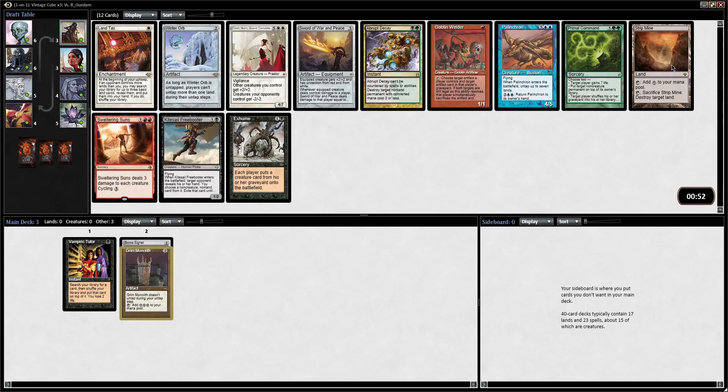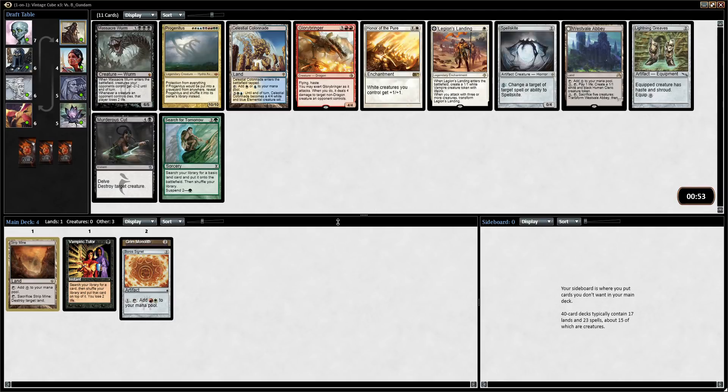There's a Goblin Welder and a Strip Mine. Elesh Norn is pretty great too, especially if you can ramp her out quickly. Linvala and Winter Orb — I don't really know how to feel about them. Linvala I've seen work really well, but it's hit or miss. I don't think I'm going to be taking any of this. I don't even know why Sweltering Suns is in here. I think we're going to be between Strip Mine and Goblin Welder. Strip Mine is colorless, and if I'm drafting artifacts I'm likely to want to play Crucible of Worlds. So I'm going to take Strip Mine. There was a Wasteland in the first pack — unlikely we'll wheel it, but worth keeping in mind.